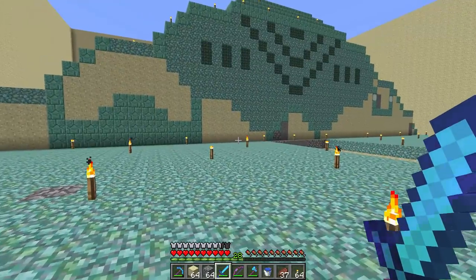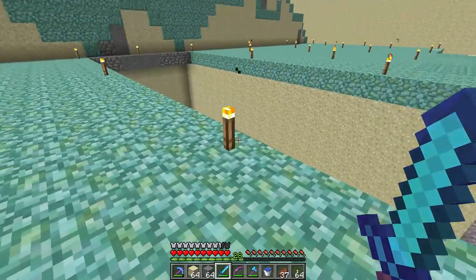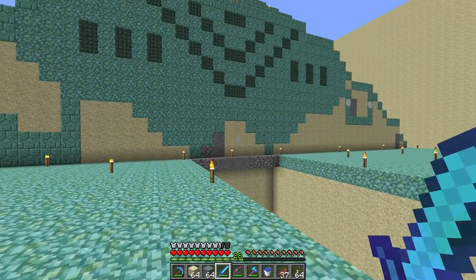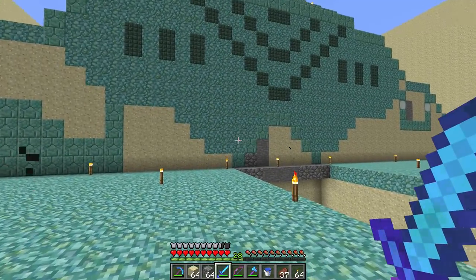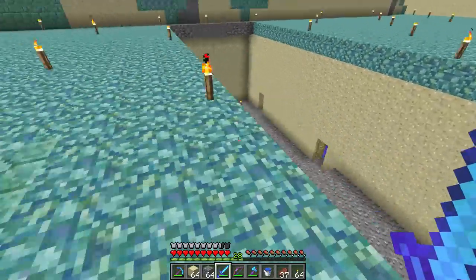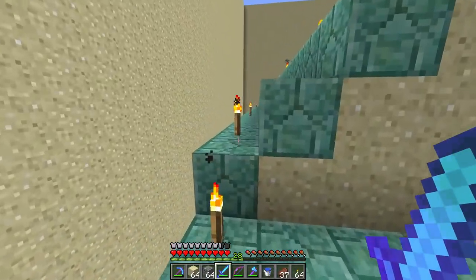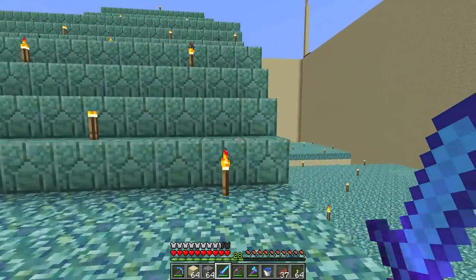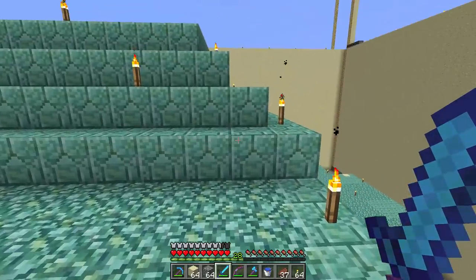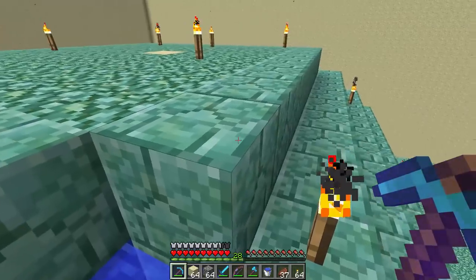Today we're going to basically just bulldoze all of this — it's gotta go. We could have made a very functional, quick Guardian farm and left everything intact, built around it. My YouTube buddy Zisuma sent me a video, and I said no! We will not do the practical build. We are going to burn it to the ground — well, I'm going to pick up all the blocks with my pickaxe because I want to use these blocks.